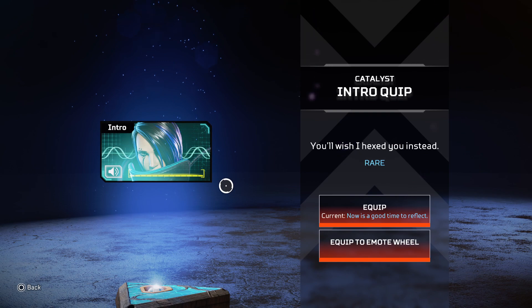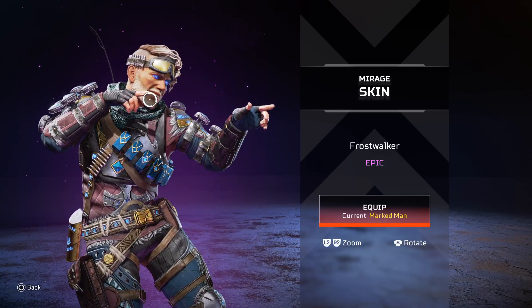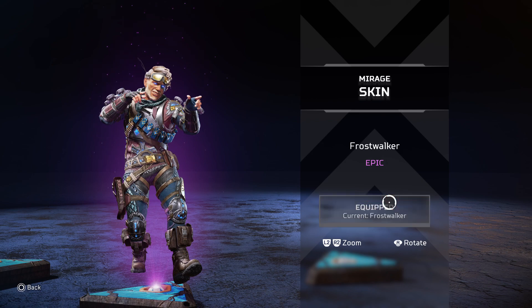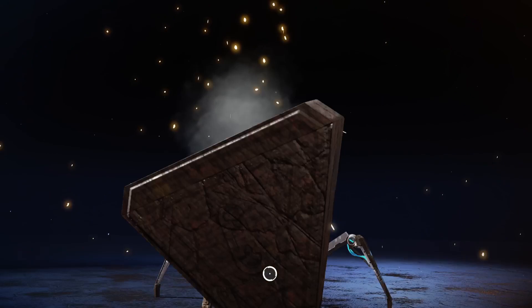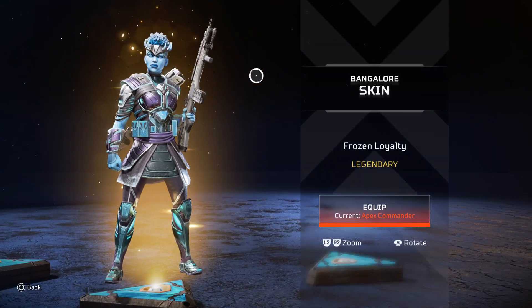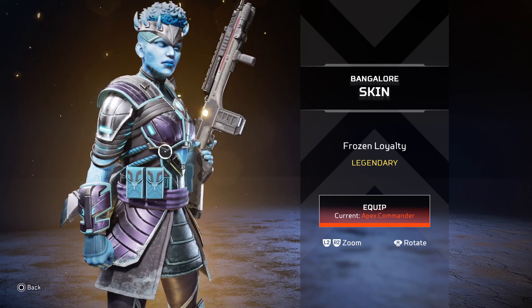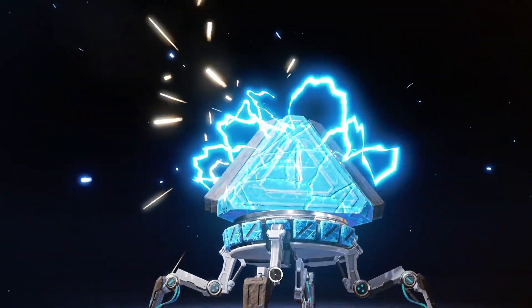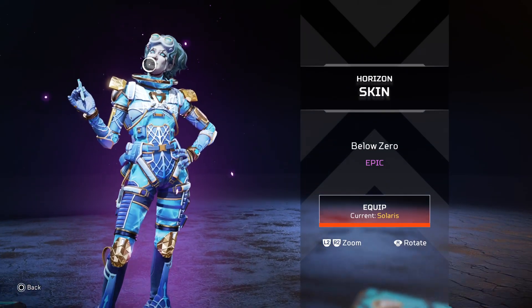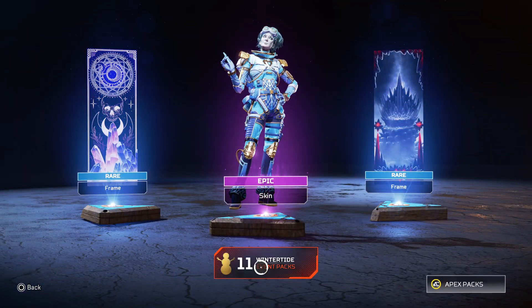It's a Catalyst frame. I haven't played Catalyst very much, so there's also that. Intro quip: 'Get in my way and you'll wish I hexed you instead' — very nice. We're looking at a Mirage skin, kind of early though. Frost Walker Marksman right now. Actually I kind of dig this. A lot of Catalyst skins. This looks kind of cool — Frozen Royalty. This is a nice Horizon skin, not gonna lie. I'll still play Solaris until I die.